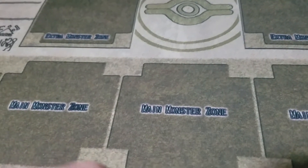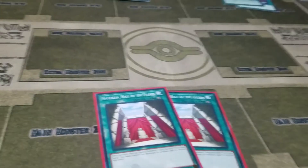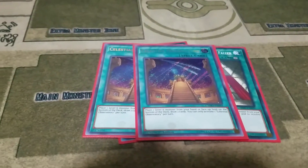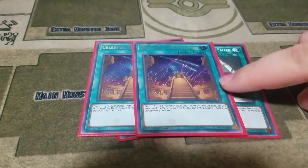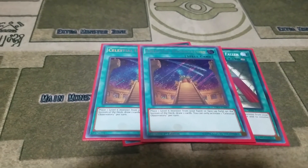Then for the spells, I use two copies of Valhalla Hall of the Fallen. Then I play two Celestial Observatory — this is like the deck's pot of greed, because you put a level six monster from your hand or face-up on your field to the bottom of your deck to then draw two cards.